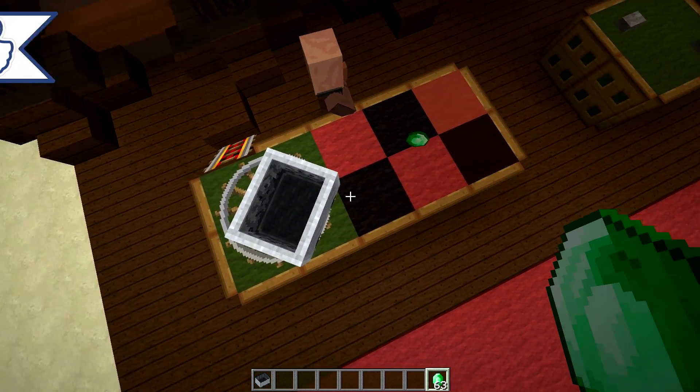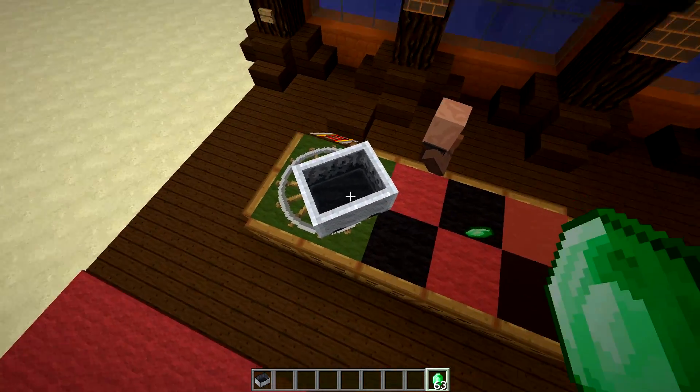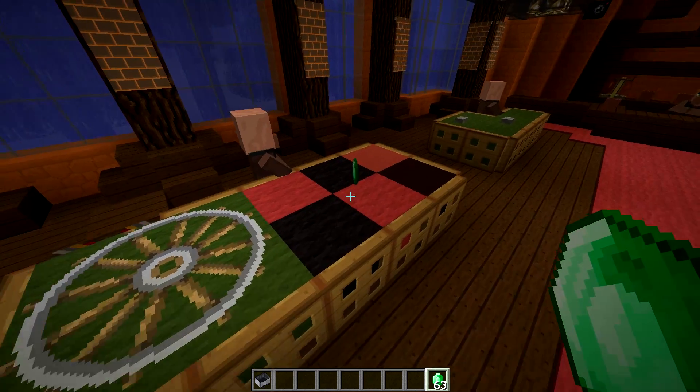I'm going to bet on this red thing right there. And you can see we won because of the orientation of the minecart — it's facing that way. And if it were on this rail it would be facing the other way, and so we won.